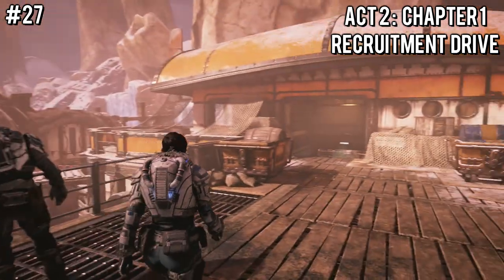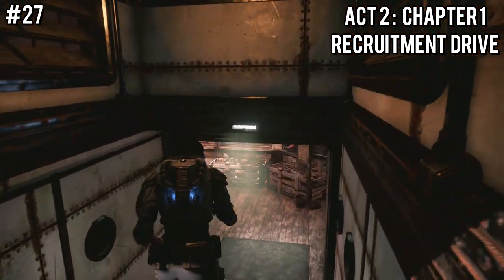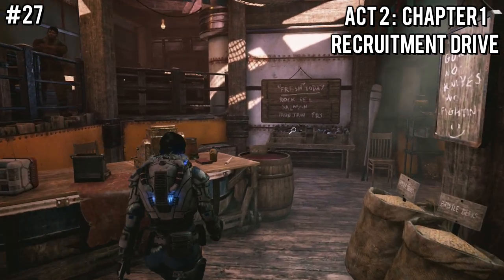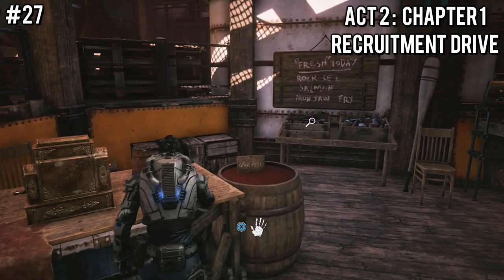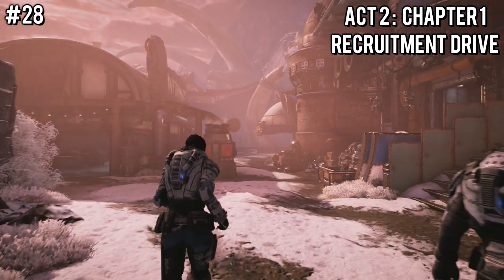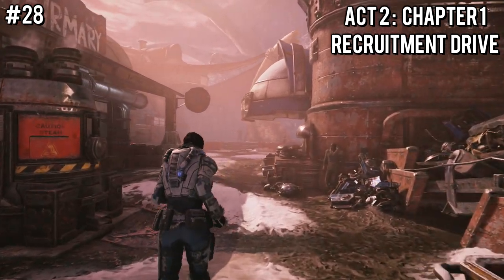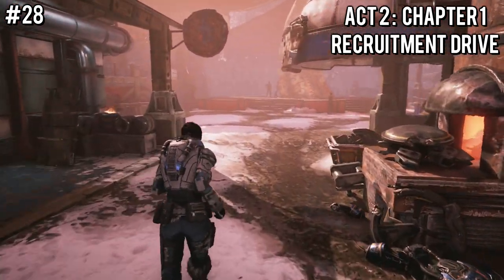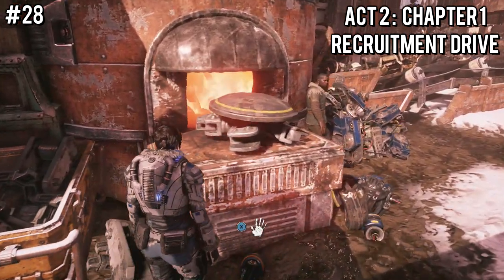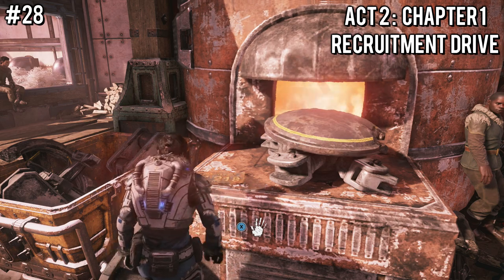Now we're in Act 2, Chapter 1, called Recruitment Drive. Take a right and head down the stairs, and when you get to the bottom, immediately to the right there will be some sort of fish shop, and in that shop to the left will be the Hand-Carved Riftworm Flute. Upon leaving that shop and heading down the main path, eventually you'll get to some big metal rusted buildings. In front of one on the right will be a fireplace or furnace, and on that furnace will be an Elyma City license plate.